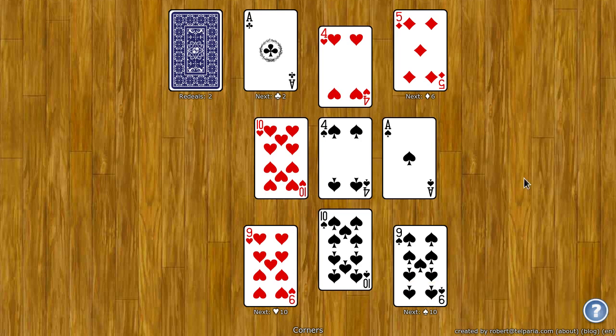The goal of Corners is to move all the cards to the four corners. These are your foundations. At the beginning of the game, a random card from each suit is dealt to each foundation. That's the starting rank for each foundation.